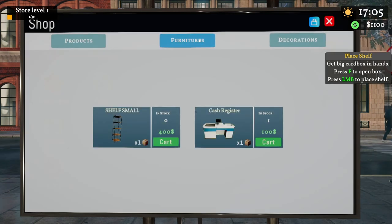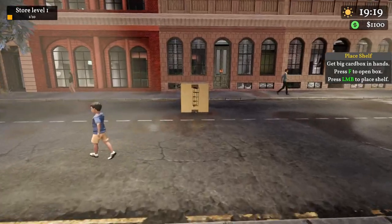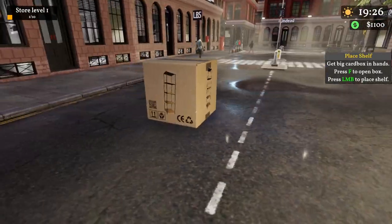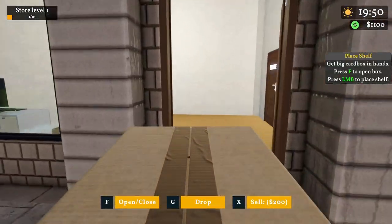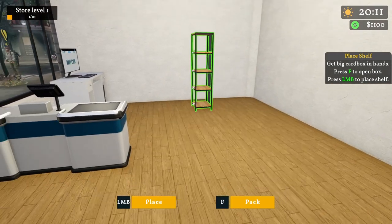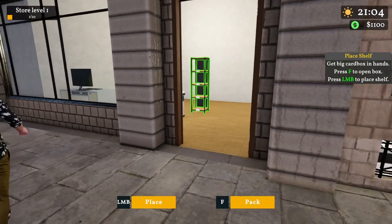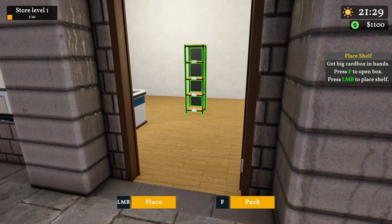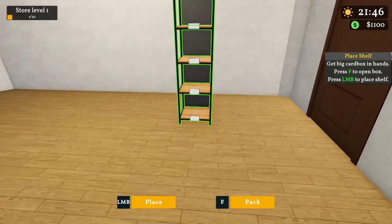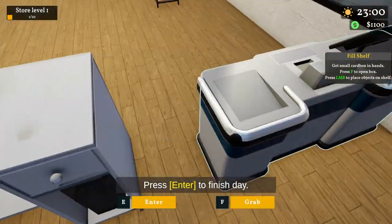Get a big cardboard box in hand — press F to open the box. There it is! Who left this in the middle of the street? At least leave it here in front of my store. Press F — awesome, look at this! Okay, I need to place this properly. If I'm a customer and I want to find something, I want to see it right off the bat.